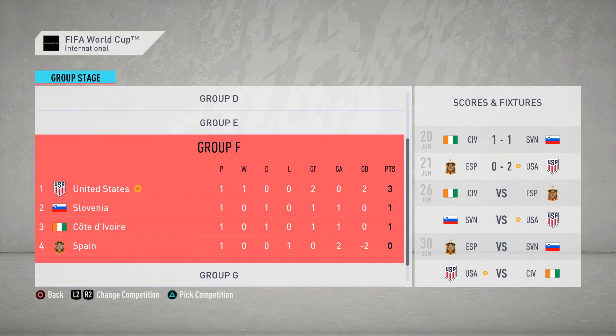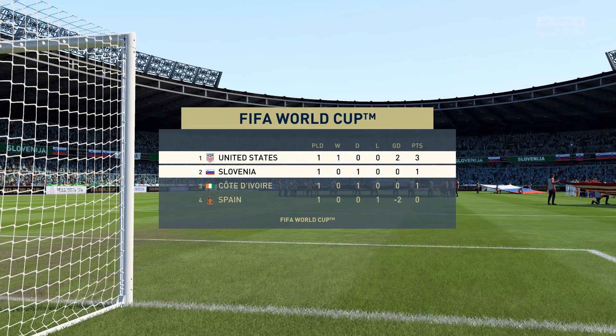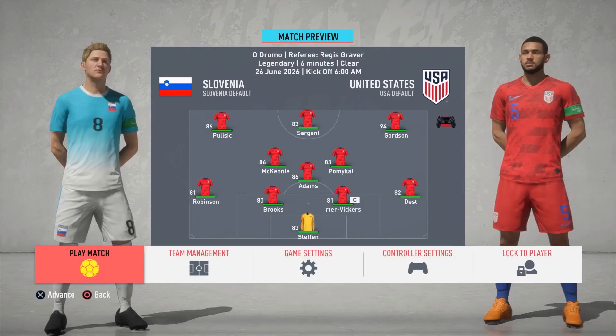After that win against Spain we are now top of the group. We now have our second game of the World Cup as we face Sylvania. If we are able to win this game then it is almost impossible for us not to win the group. The team will again be lining up in that 4-3-3 holding. The only change is that I put Sargent in for Weah as I am looking to experiment a little.